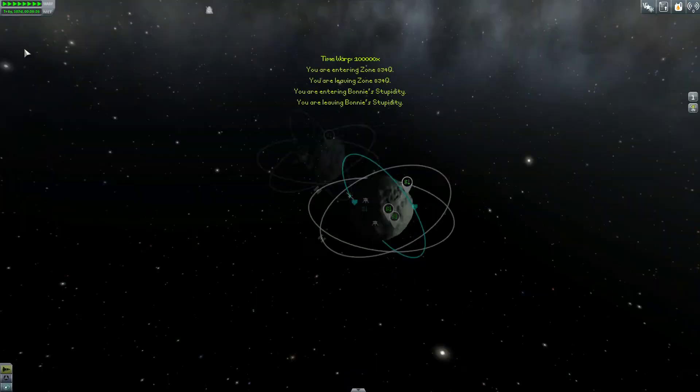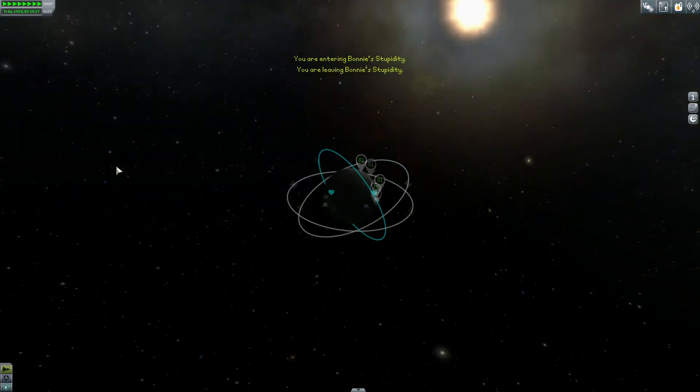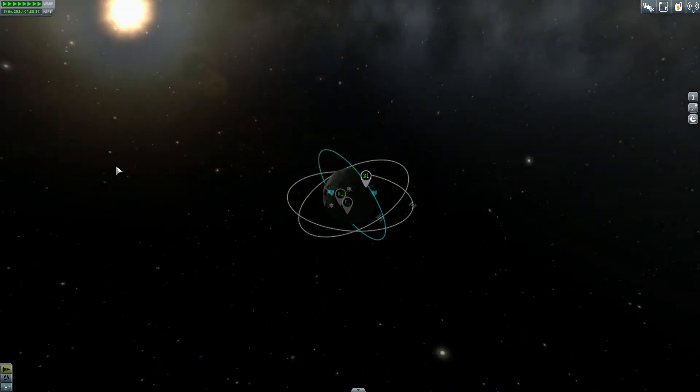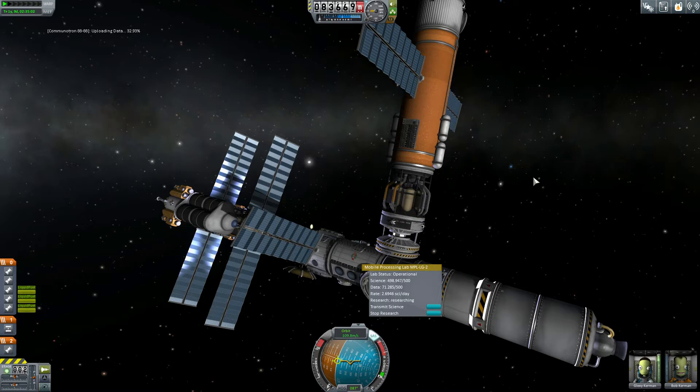Transmitting the data back to Kerbin and getting a huge amount of science, preparing for the future mission. I can see I have markers on Minmus. I honestly wish I had not picked up that contract — I was relatively tempted to abandon the contract requiring me to go around and do all the gravitational scanning.